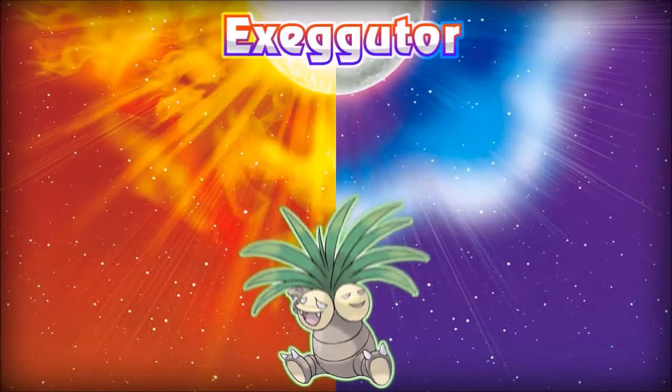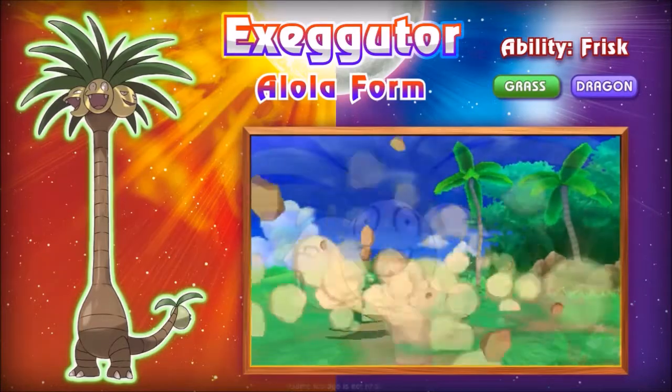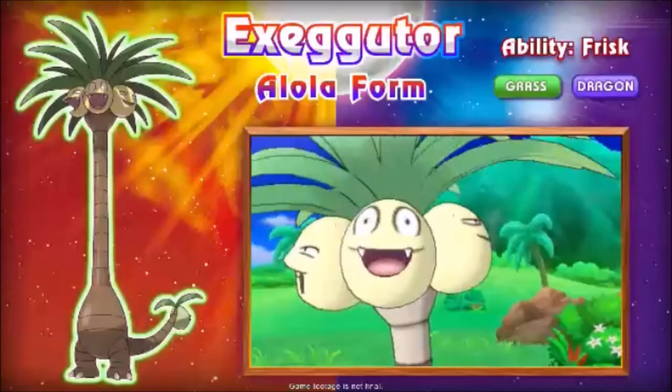Let's look at the first one introduced: Exeggutor getting a Dragon/Grass Alola form. It's a hilarious form. I always thought Exeggutor was a pineapple, so seeing that it's actually a palm tree makes sense to make it bigger. This also kind of confirms we're probably not gonna see it in mega forms. Game Freak definitely knows that older mons need to be readapted, and I think this is a great way of doing that. Dragon and Grass is a new standalone typing — it is Mega Sceptile's typing, but as its own thing it's one of a kind. We saw it use some kind of slam move, and the Exeggutor reveal was definitely big news.